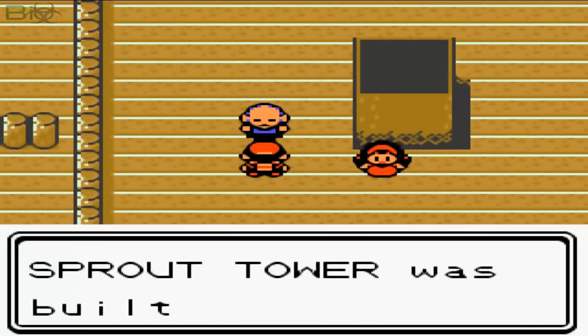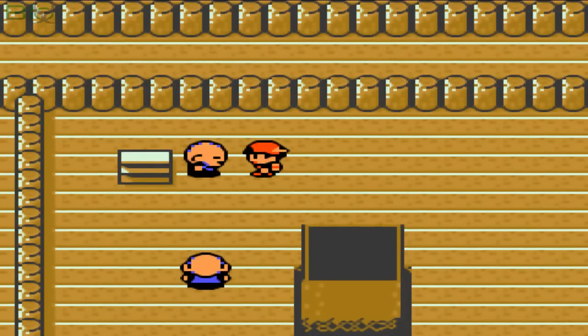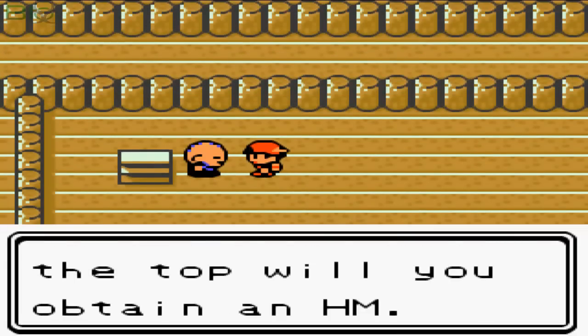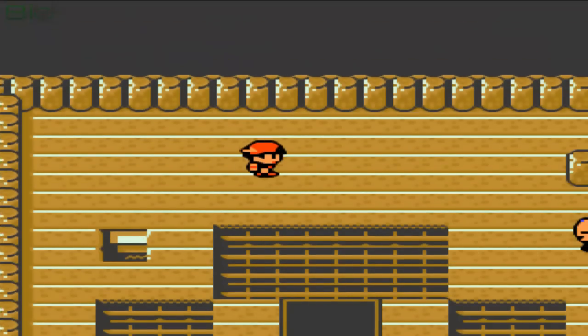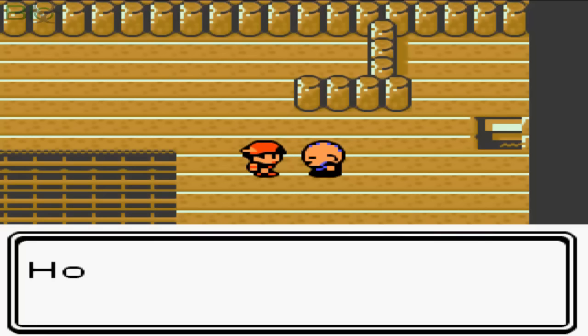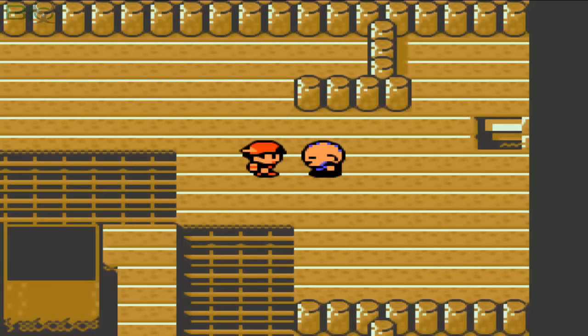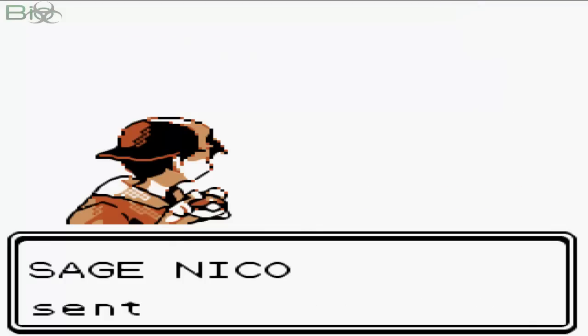In the middle you see that moving thing — it's like the body of a Bellsprout moving from left to right. When we reach the top of this Bellsprout Tower we are going to gain an HM. I'm not going to spoil what that HM is, but this Sprout Tower has bald people who are Bellsprout fans and they all use them in battles.